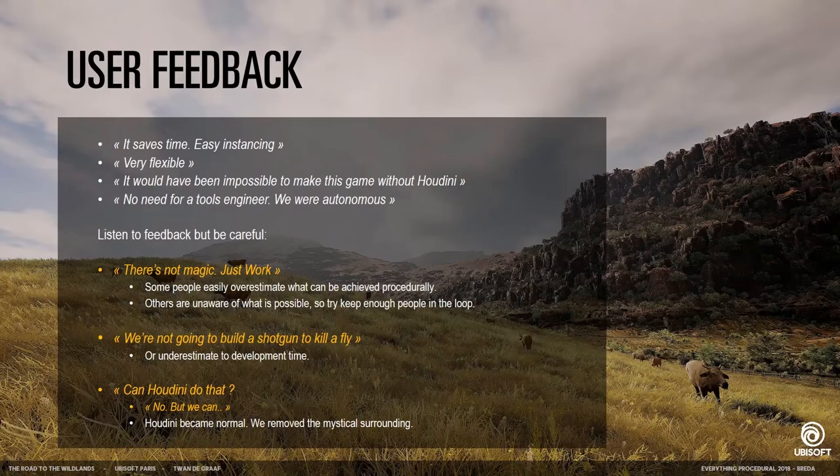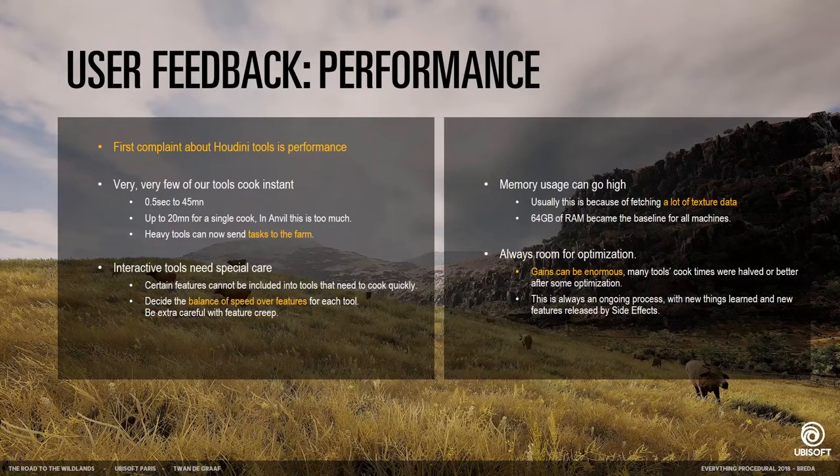Make sure that everyone is at least comfortable with the idea of Houdini being around. Of course there are also some complaints. The first was probably performance — mainly because of the Houdini Engine integration. It added a couple of seconds every time, but eventually we got it down so it got better. Some tools took a lot of time while others were quite interactive — some took only half a second to cook, but others took 45 minutes. We decided that above 10 minutes is certainly too much for any tool put inside our engine.